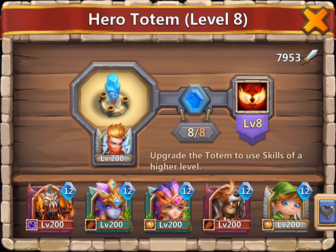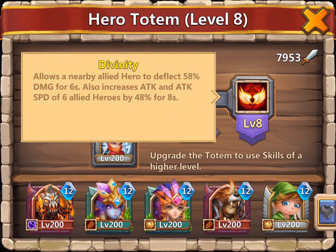Next in Totem — the second hero out of four that provides a global boost — is Mike. Mike will increase the attack and attack speed of six allied heroes — your whole team — by 48% for eight seconds, globally.